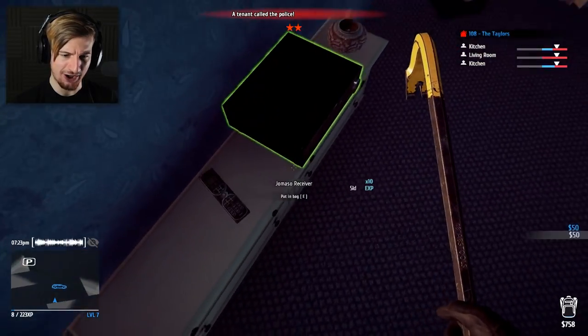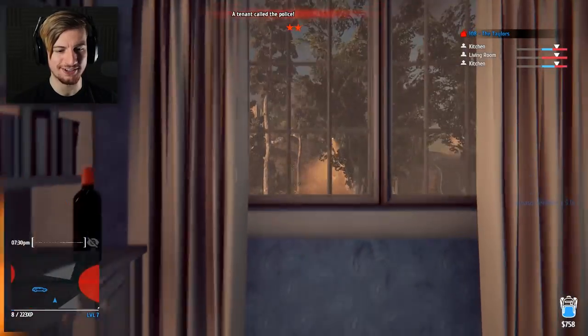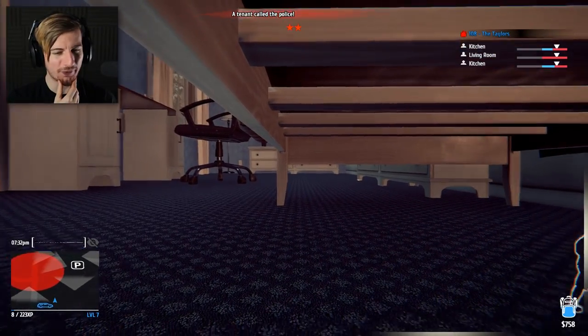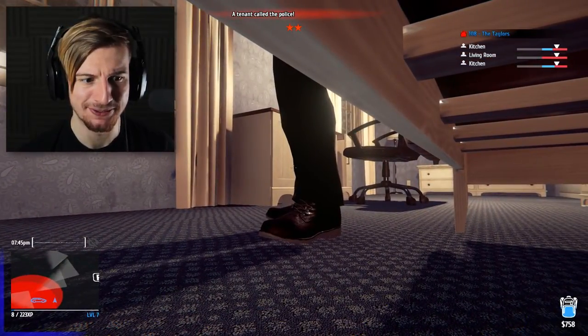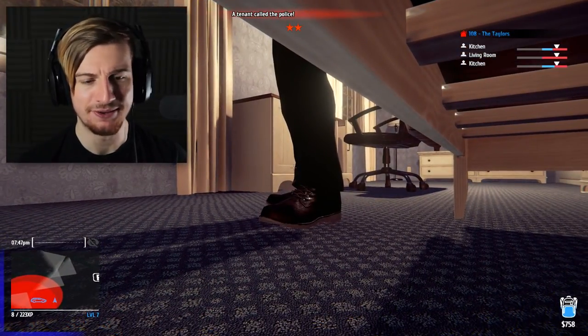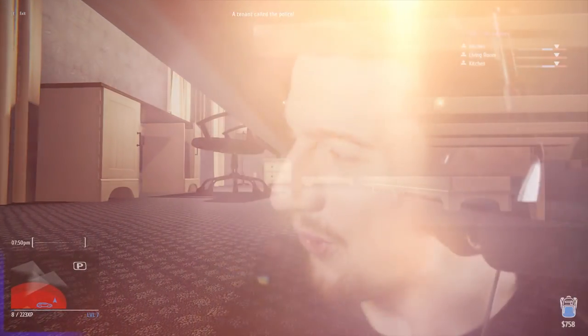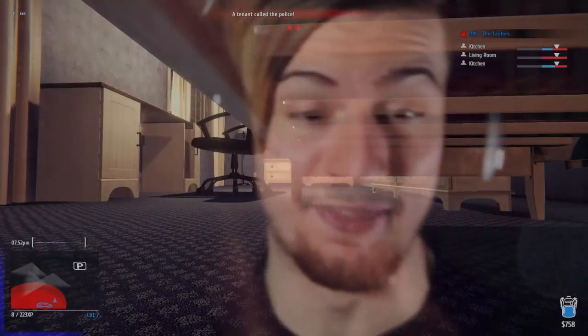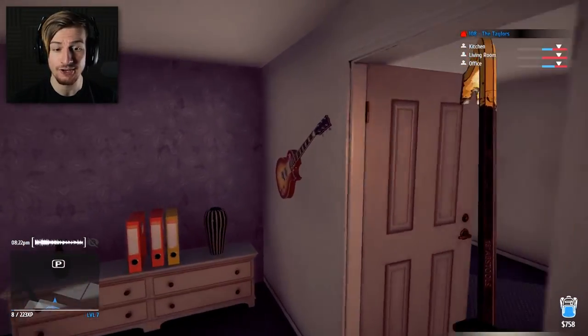50 there, 50 there. I'll go ahead and take the remote. I'll go ahead and take the Jumashi receiver. Officers are on scene, I've got to hide - it's the only thing I can do. I just hope they don't know where I am like last time. Stay nice and still. I don't think he knows where I am. We're good. The police have left once again. No one is upstairs so I can literally make a break for it.